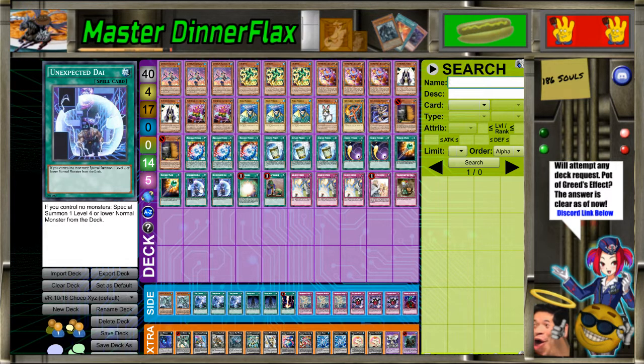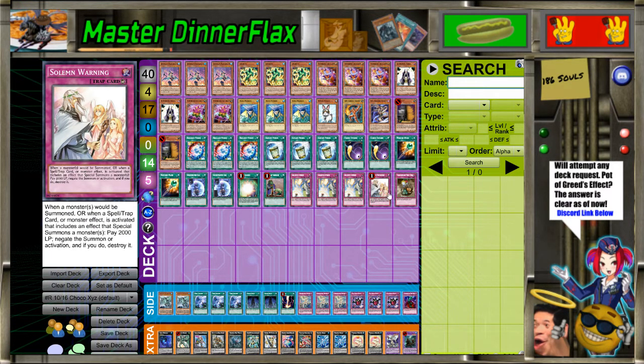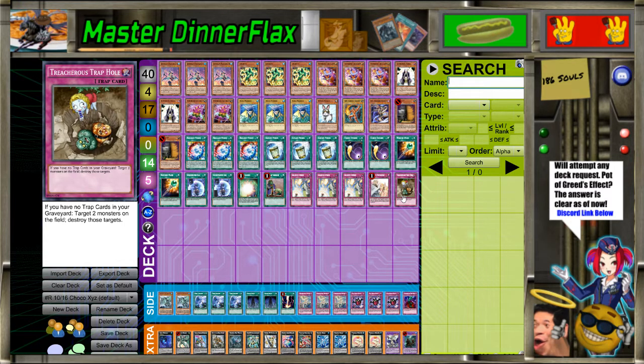Two Unexpected Dai to summon the Aquamoradors out of your deck, one Soul Charge, and one Upstart Goblin. For the Traps: Triple Strike, one Warning, and one Treacherous Trap Hole. Treacherous is obviously for Rafflesia, and the Strikes are just extra stuff to draw with your Toad plays.